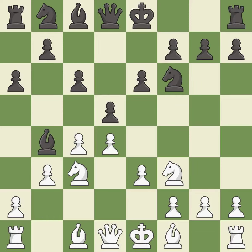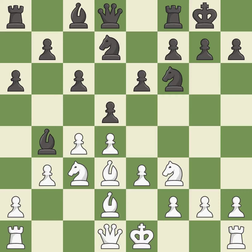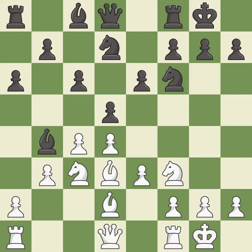This pins a knight to the king. This defends the attacked knight. This activates a knight by developing it off of its starting square. Castling gets the king to a safer square, out of the center of the board, while also developing a rook. Castling kingside tends to be safer because the king is further from the center. Castling to the same side of the board as the opponent avoids some of the attacking associated with opposite side castling.